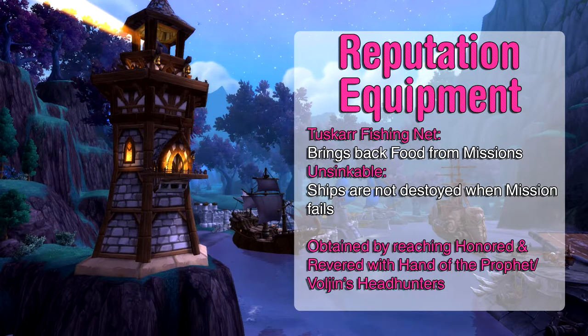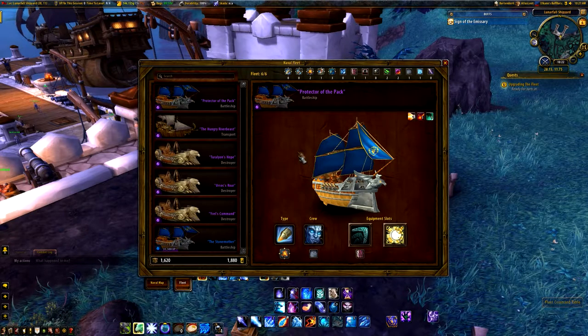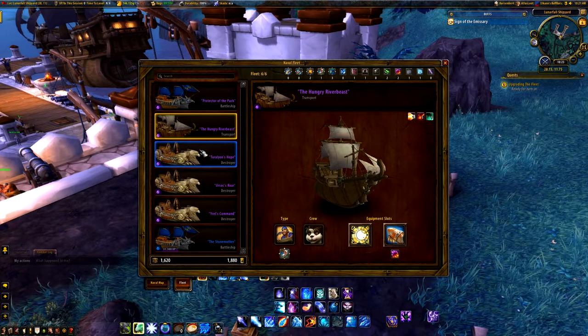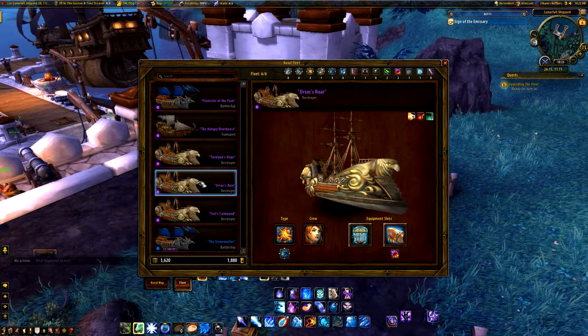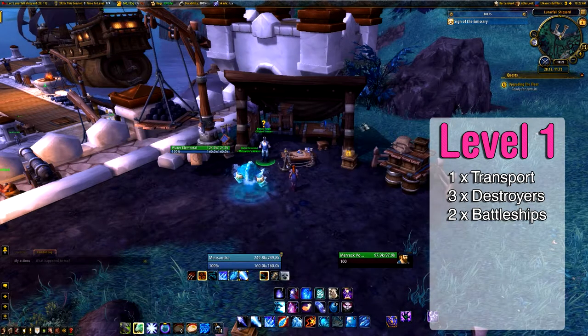These two items are obtained by getting honored and revered with the Hand of the Prophet or Vol'jin's Headhunters. Chapter 4: The Level 1 Shipyard. When the tutorial is over, you'll have a transport and a destroyer at your command. In all you have room for 6 ships, and I advise you to make 2 additional destroyers, so you have 3 destroyers and 1 transport ship in total. The remaining 2 slots should be used for battleships once you unlock these. Your main focus at level 1 is to complete 15 naval missions. You should also make sure you get friendly with the Hand of the Prophet or Vol'jin's Headhunters in order to complete the I Sunk Your Battleship achievement, so that you can buy blueprints for a battleship. When you have those plans, make 2 battleships. If you're not going to farm for the battleship blueprints right away, I suggest having 2 transports and 4 destroyers.